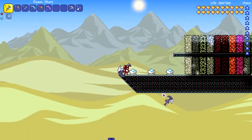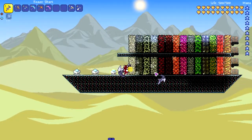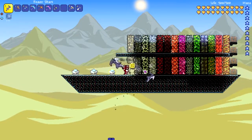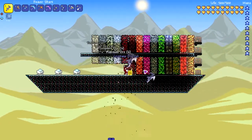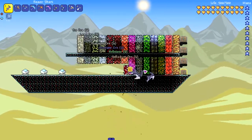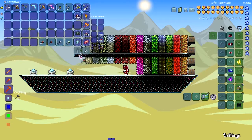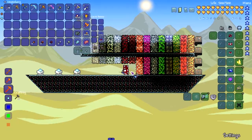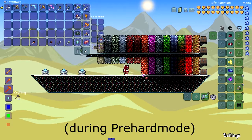Now let's put these pickaxes to the strength test. The reaver shark — I expect it to get to palladium. It's pretty fast on ores; on sand it wasn't feeling that fast, but on ores, not too bad. Yeah, it does mine palladium. So the reaver shark is the type of pickaxe you can get fairly early in the game, and when you do, you're pretty much going to use it the whole entire playthrough.